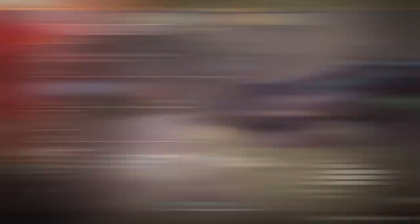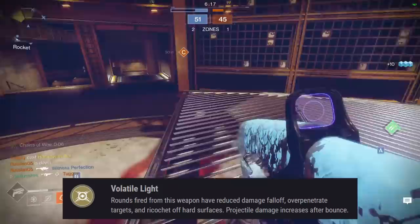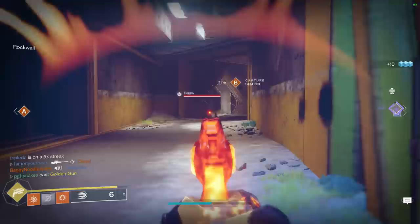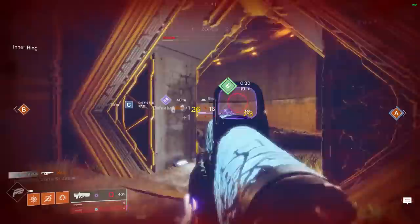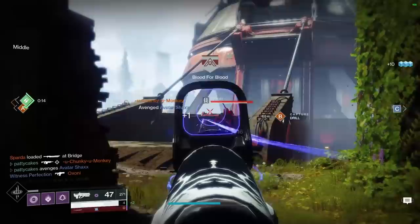Hard Light's main exotic perk for PvP purposes is Volatile Light: rounds fired have reduced damage falloff, overpenetrate targets, and ricochet off hard surfaces, with projectile damage increasing after bounce. At the start of Season 10 this gun was really popular to the point where the Destiny community screamed for a nerf, and it got adjusted — probably a necessary one. Even after the nerf, I still think Hard Light is a top pick. It's a 600 RPM auto rifle with a 0.7 second optimal TTK, fantastic stats across the board, great range with minimal damage drop-off, a huge 49-round magazine, and an aim assist stat of 100. The bouncing rounds are also very effective for cleaning up kills on Guardians who duck behind cover. The exotic catalyst gives extra stability. There's really not much bad to say about this gun right now — I'm going to put it in the S tier.